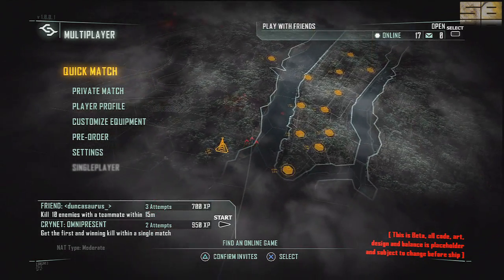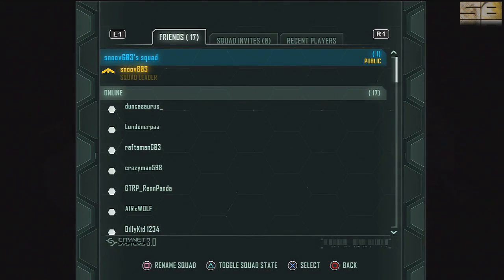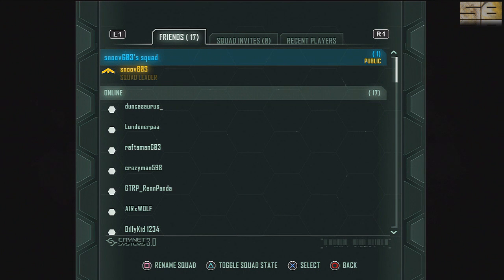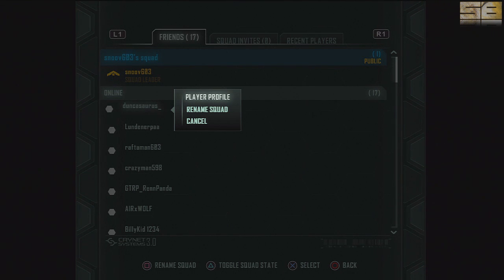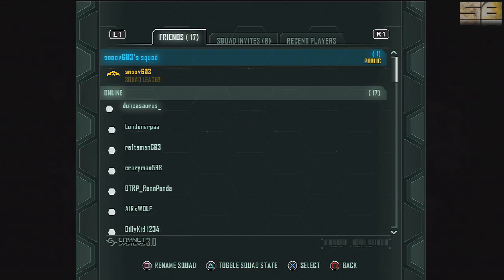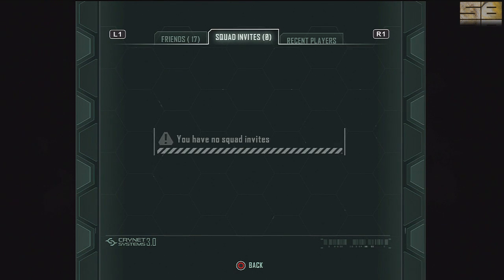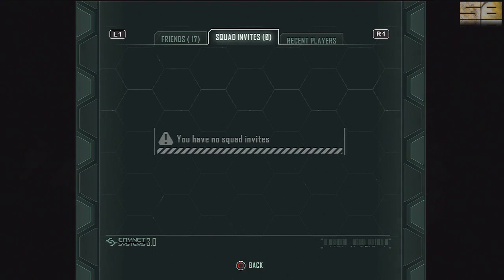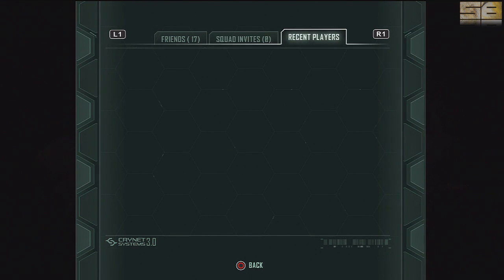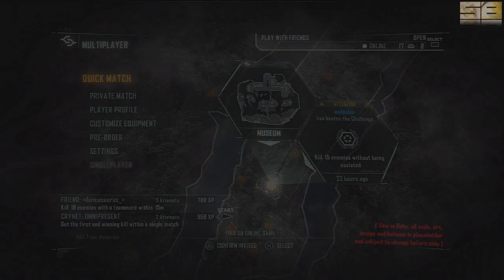Without further ado, the very first thing you want to learn — because you're not gonna be able to get customized equipment right away — hit Select. This is where you create your squads, invite your friends, set up your squads, and go into a game. It's real simple. If I want to invite Dunkasaurus, just hit X. If he were actually in the game it wouldn't just say player profile — it would say invite squad. I'm doing all this on PlayStation 3.